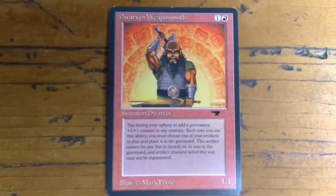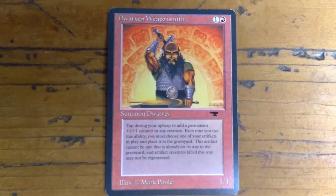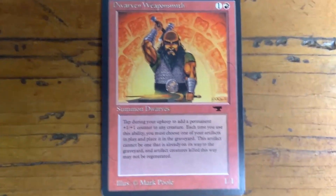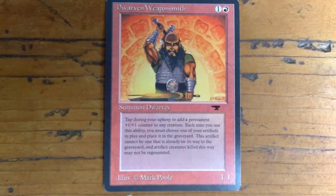It's from Antiquities, which is a really, really old set. Notice it says 'tap' — there was no tap symbol during this time in Magic: The Gathering.